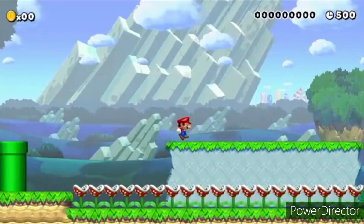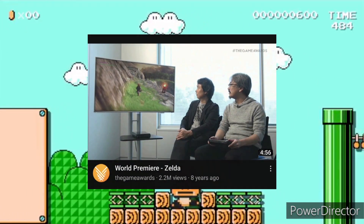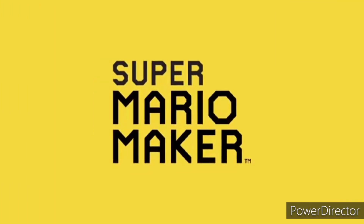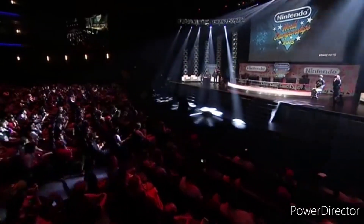Not only did we get an impressive first look at Breath of the Wild, which was originally gonna be for the Wii U, but also a look at Super Mario Maker for the Wii U, which was originally called Mario Maker until they renamed it to Super Mario Maker. I used to despise that name, but now it's grown on me and I like that name better. But anyways, let's-a-go!